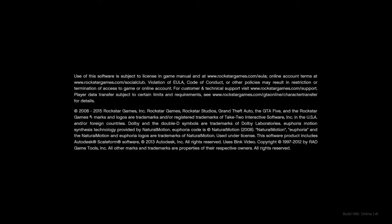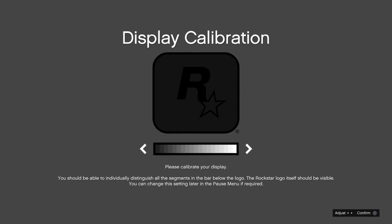On PS4, you want to hold L1 and R1 until you get the display calibration screen, because if you don't, you'll get an error with online-ness. Just accept that alert.